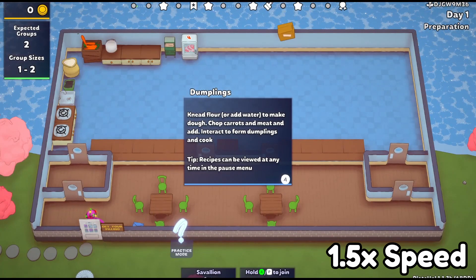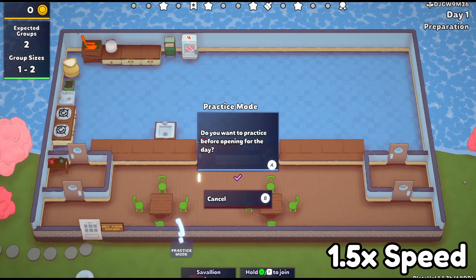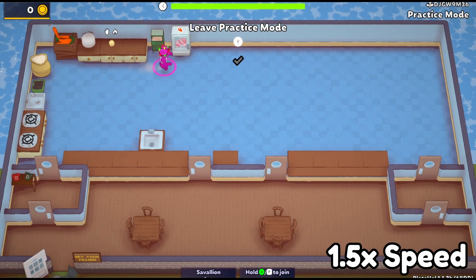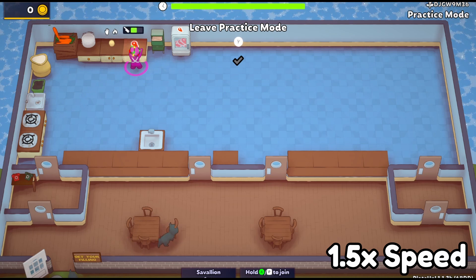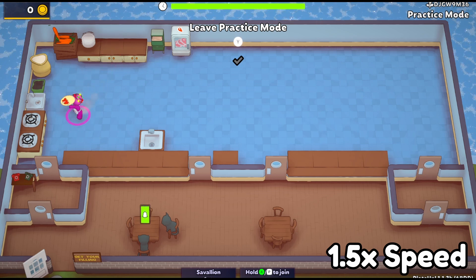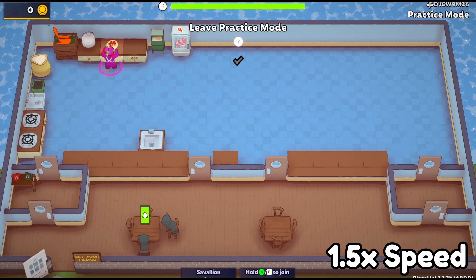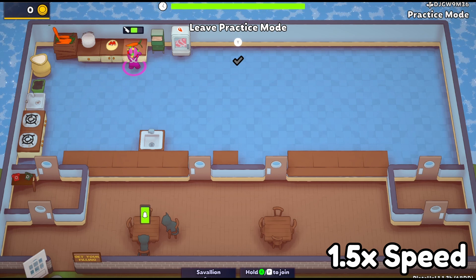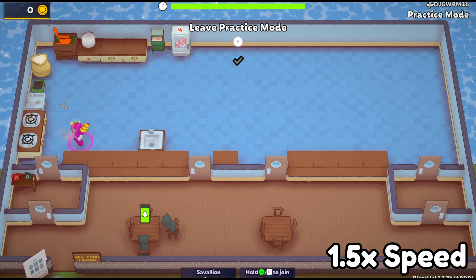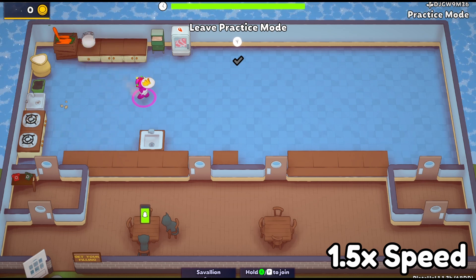It's nice and roomy. I like when they give us a nice roomy restaurant as part of the weekly or daily seeds. I tried practice mode immediately, and I didn't realize at first that you do need both meat and carrots in every dumpling set. For some reason, I read the directions and I thought it would be an option, like stir fry — like they would have a meat dumpling or a veggie dumpling — but that's not actually it.